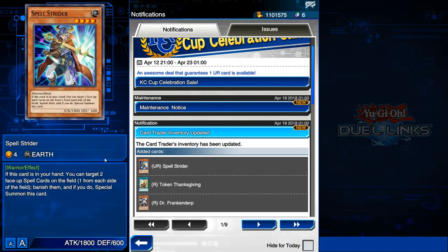First of all, they added the ultra rare Spell Strider. I see that a lot of people think that this card is really really bad, but overall I think it's gonna be really good. It does counter a ton of decks — basically Toons, the Cyber-Stein loop, Tactics — basically any deck that runs a field spell card as one of its win conditions.